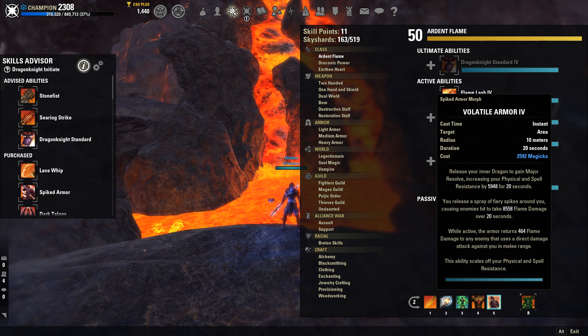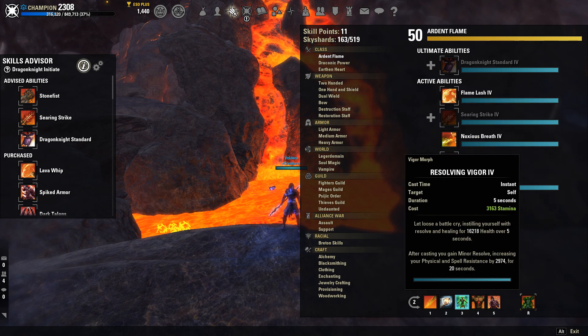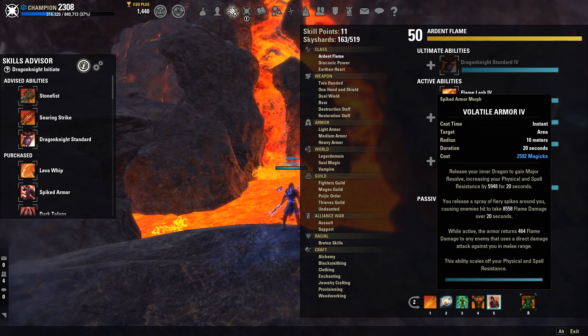Volatile Armor is going to be your source of Major Resolve, increasing your physical and spell resistance by 6k for 20 seconds. This is the best way to be tanky. Between Volatile Armor and Resolving Vigor, you're going to be increasing your resistances by about 9k. Definitely use this. You also get a nice little DoT on enemies — I'll take all the damage I can get on my enemies.